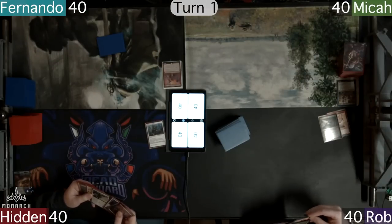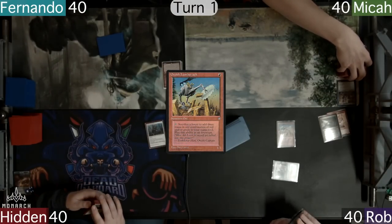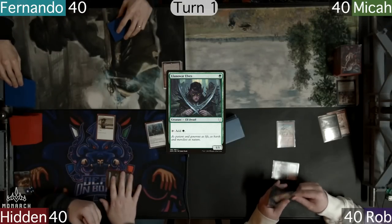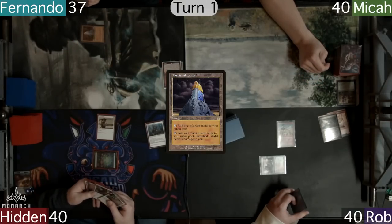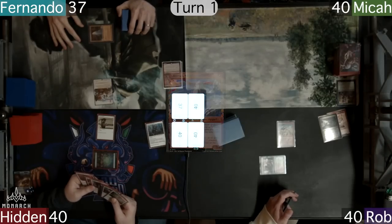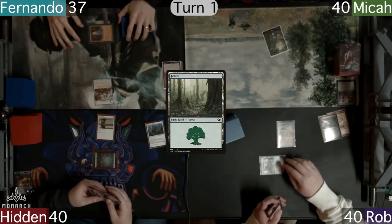Rob starts off the game by Shocking into Stomping Grounds and uses it to cast an Orcist Lumberjack. Hidden has a Forest and casts a Llanowar Elves. Fernando takes 3 when he taps his Tarnished Citadel for a red to cast a Ragavan. Micah surprisingly doesn't have a turn 1 dork and just plays a Forest of his own.